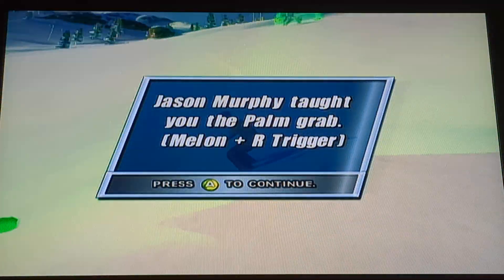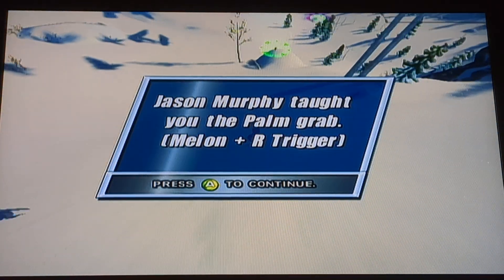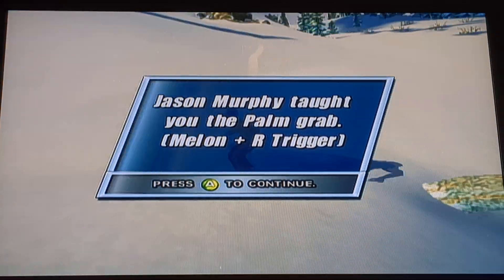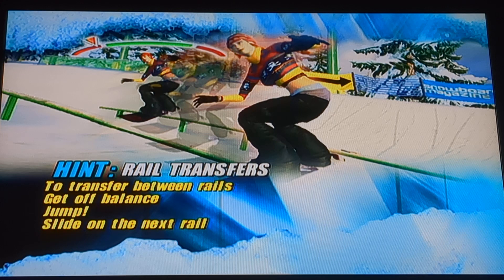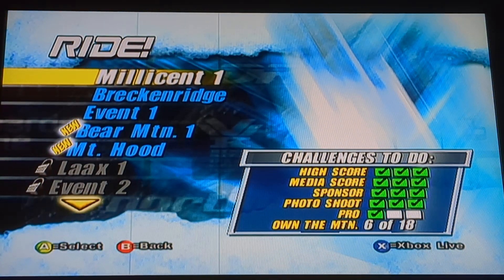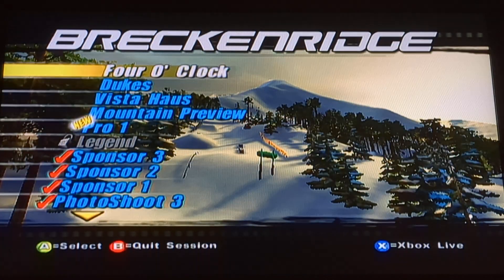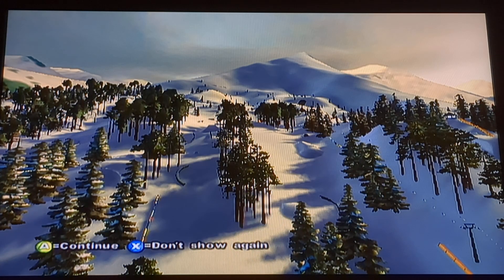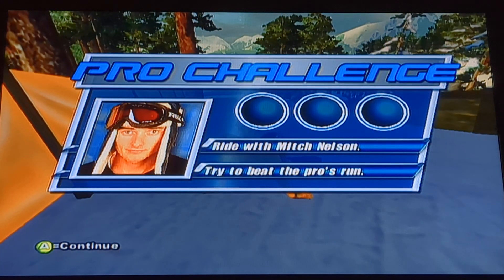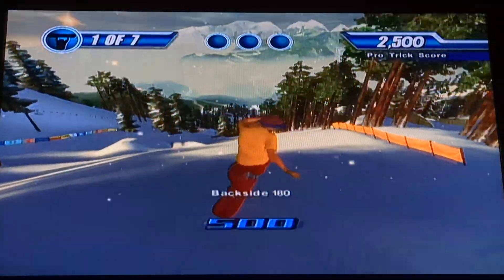For the first pro challenge, we unlock the palm grab, which is essentially a way to tweak out the melon grab that we showed off in Millicent 1. At the start of the game there are a lot of tweak grabs you can't do, and by beating these pro challenges you can unlock them. To access the pro challenges, you need to beat both the sponsor and the photoshoot beforehand — so it's the last thing you're capable of doing. This one is pretty much an exercise in spinning.